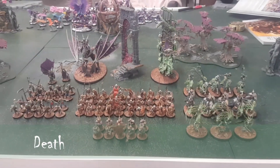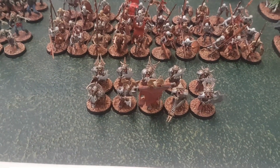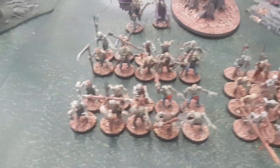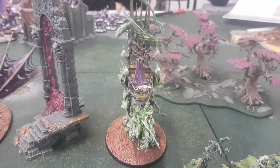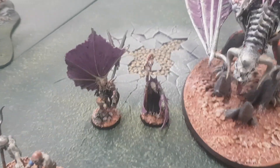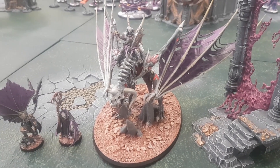This is Luke with 1,880 points worth of death — saving 120 for summoning. We've got 10 Grave Guards with Great White Blades, 40 Skeletons as a big horde, two units of 10 Zombies, three Spirit Horses, five Black Knights, five Hex Wraiths, and the big guy at the back — a Mortis Engine. Heroes include a winged Vampire Lord, the Necromancer, and a Vampire Lord on a Zombie Dragon, who will be rocking Red Fury and Cloak of Mist and Shadows.